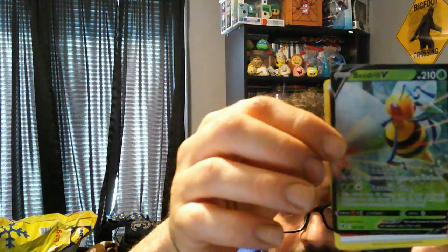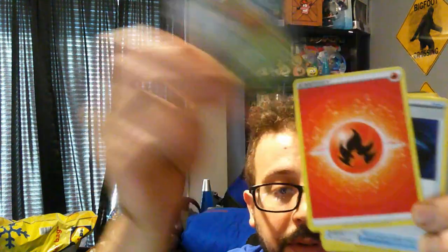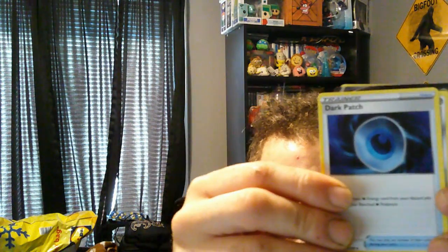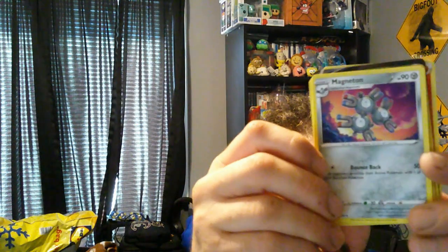Next card is a Shiny Beedrill V — that's a nice looking Beedrill. And then we have a Fire Energy and a Dark Patch. We also have a Magneton.